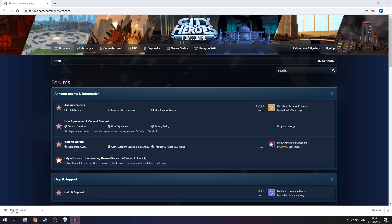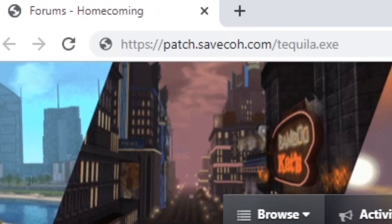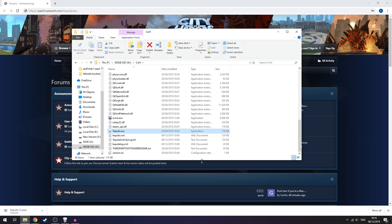The first step is to download the client, which you will play the game from. Go to your browser and at the top type in patch.savecoh.com/tequila.exe. By typing this in, you will automatically download the client, which then you must go to your downloads section and place it in a file location such as your C drive or D drive. For example, I placed mine in the W drive because it's my SSD, so I know it'll run super quick.